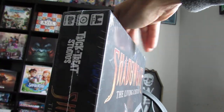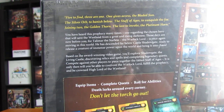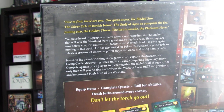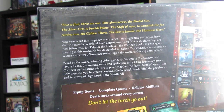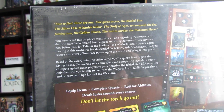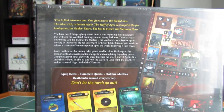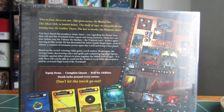So let's see what it says: 'Five to find — the bladed sun, the silver orb to banish below, the staff of ages to vanquish the foe, joining two of the golden thorn, the last to invoke the platinum horn.'